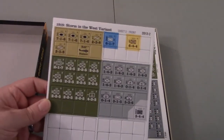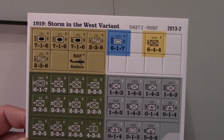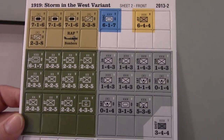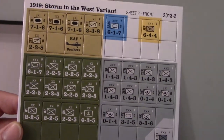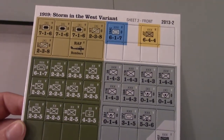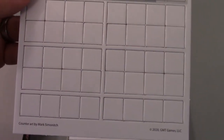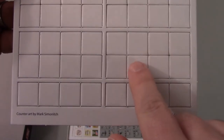Here's the second counter sheet — these are the 1919 counters. You can see the Storm in the West variant. A higher number of armor units are contained here. Even the Germans get their armor unit, because this is a hypothetical 1919 campaign if the war stretched to that point. There are a lot of blank counters. I actually like having blank counters because it means I get to use them in other games — I can print out sticker paper and make my own counters for whatever I need.